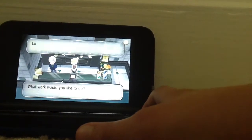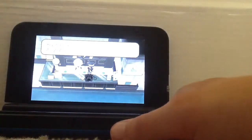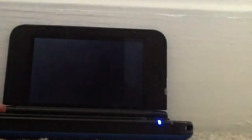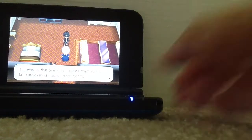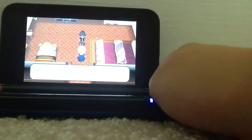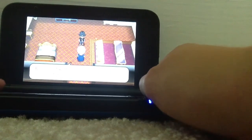Okay, the lost and found — this one's probably the easiest because you can just click on everything. First time I clicked it... wait, it's in the camera, don't worry. One pocket watch.